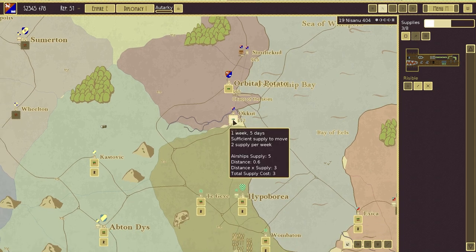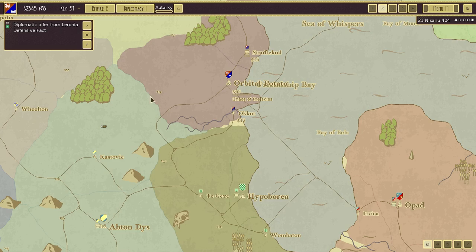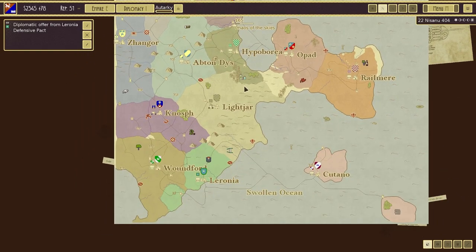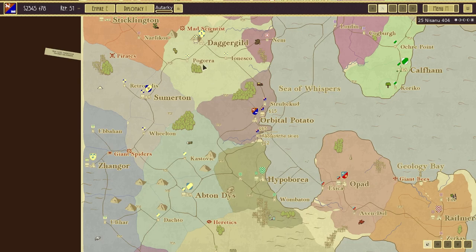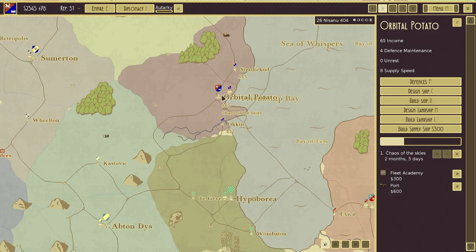Why don't we move over here? A diplomatic offer — a defensive pact from Luria down south. I'm fine with that — we'll come to each other's aid if we need to. I'm very okay with that. Research is happening; it's going to take a year. There is a way I can speed up research, but I can't for the life of me remember how to do it.